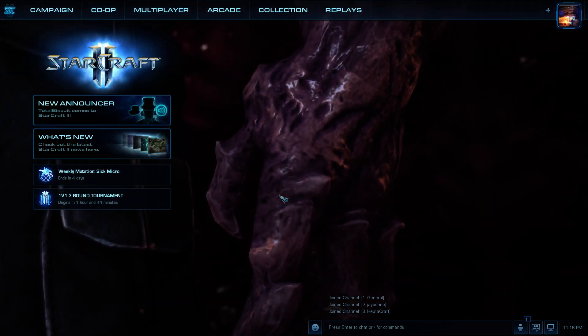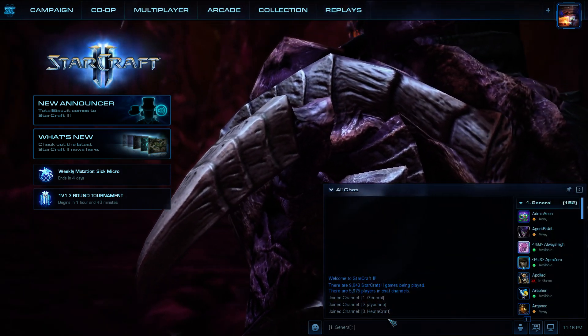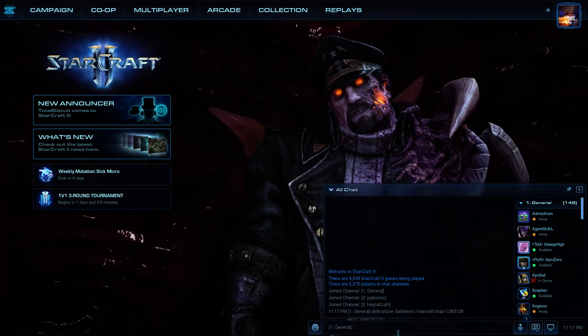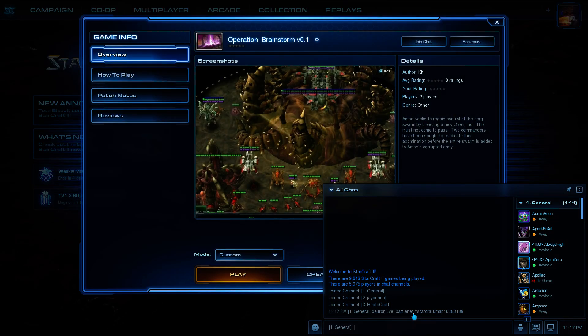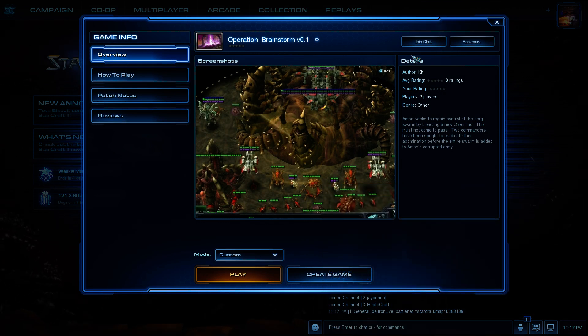So let's say you already have StarCraft 2 running — how would you find that arcade through that link? Just go to the chat, paste the link in there, press Enter, and then just click on the link that you created. That'll also open up the same exact arcade game.